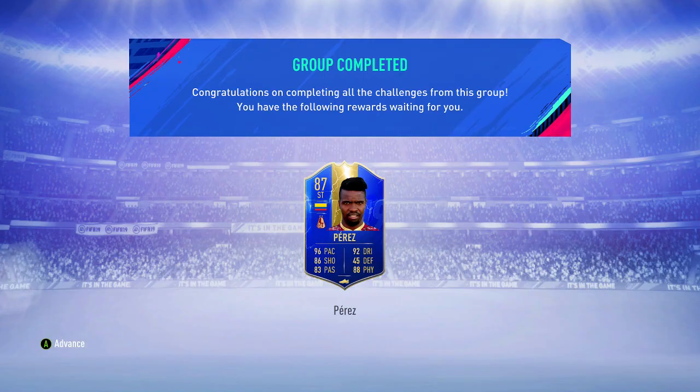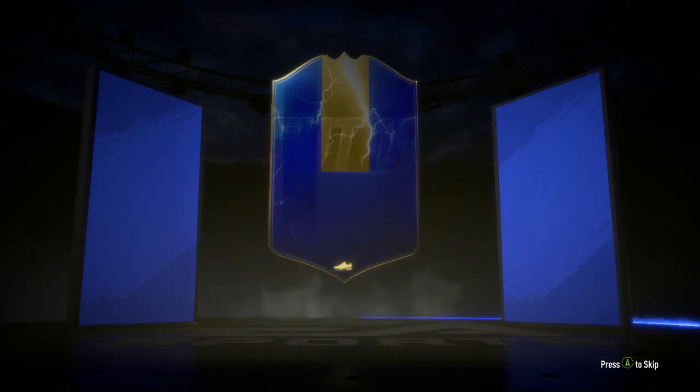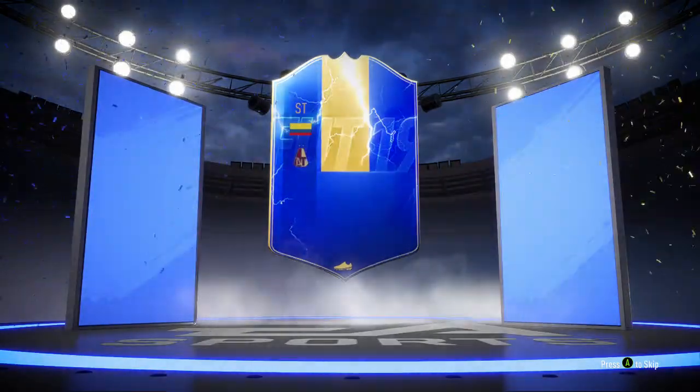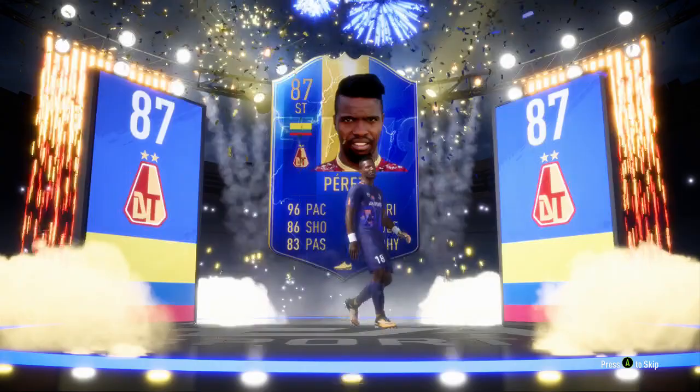Marco Perez - did not think about doing that, but we've done him now. We've managed to get an 87 rated - well, no, it wasn't really worth it, because we packed the 91 that we already had, put him into an 87, so downgraded. But at least we got a new card - I could try him out with a few icons around him, could be alright, you never know, could be a decent card.